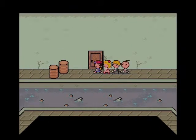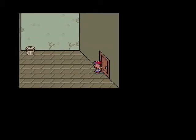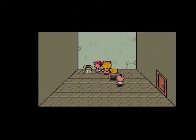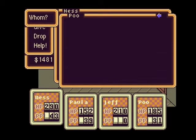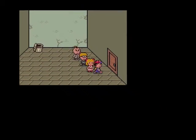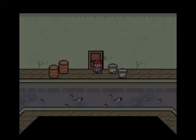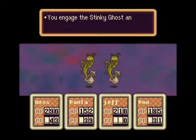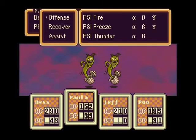We're going to go in this nice, wonderful door and hope there's something good in here. Oh cool, a trash can. Dug around the trash - this is a Broken Spray Can. Another one? Goddamn. I'll give it to Jeff. Surprise attack - alright, two Stinky Ghosts. Here's a chance to show off PSI Fire Gamma.